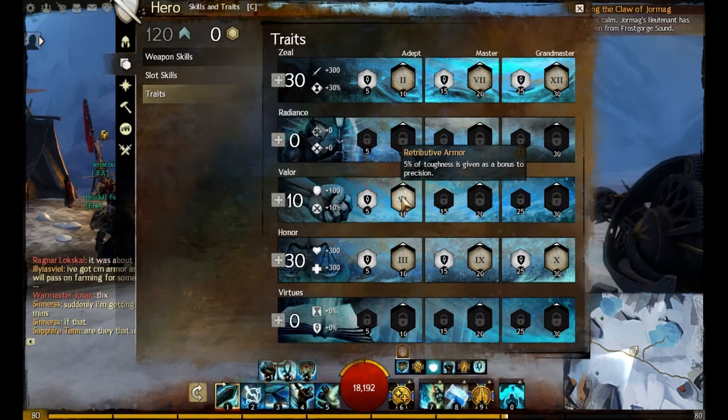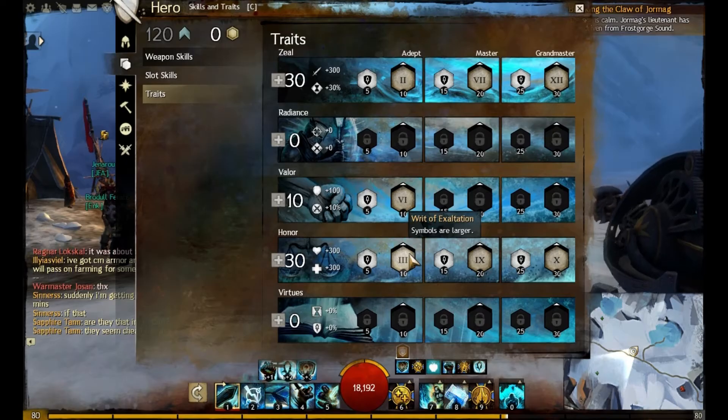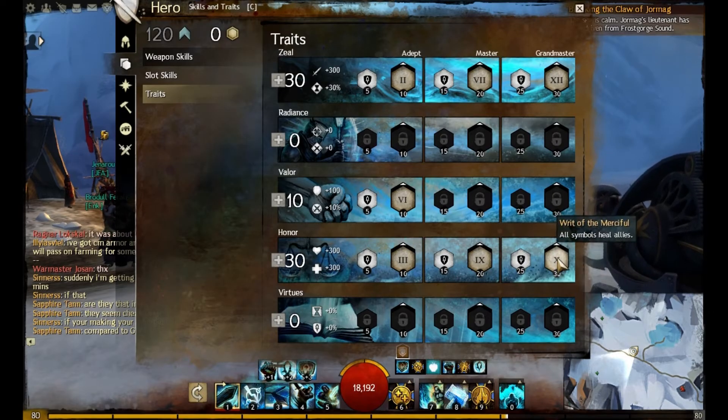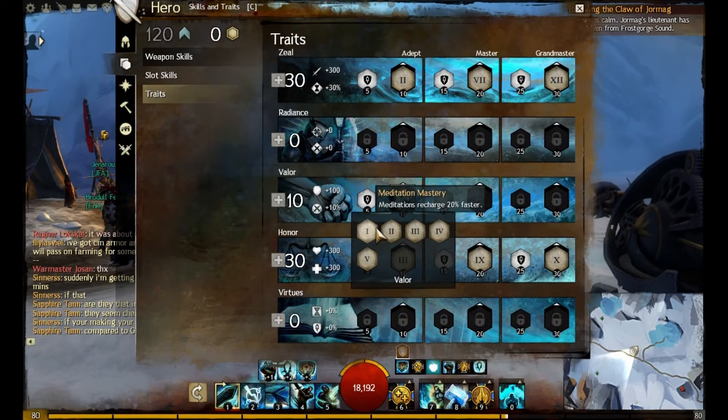In Valor you pick up 5 toughness to precision — that's sort of for PvE. In Honor you pick up: symbols are larger, weapon recharge 20% faster, and all symbols heal allies.